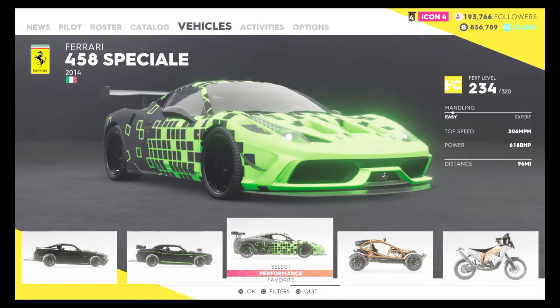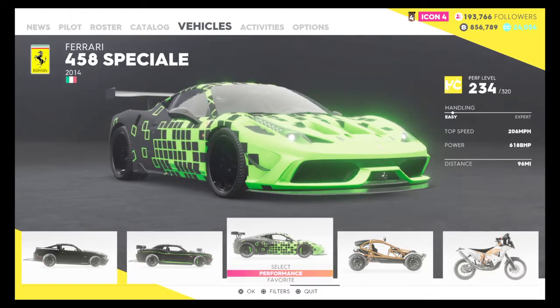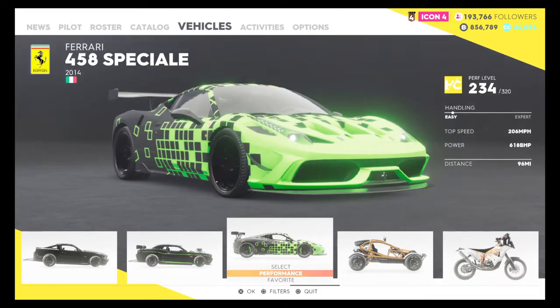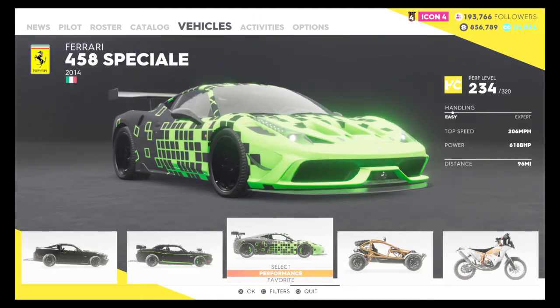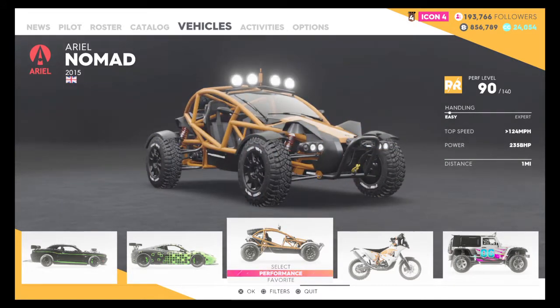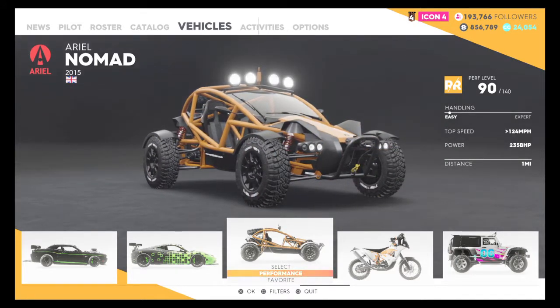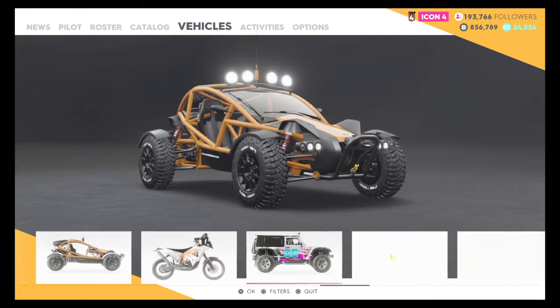96 miles driven, because I did that race yesterday in this car. And I did say I will change it - I haven't yet. You will get to see that in this video after our last car. Aerial Nomad: 124mph, very easy handling, 1 mile driven on it. Don't drive it that much.